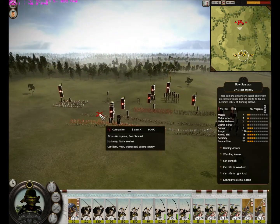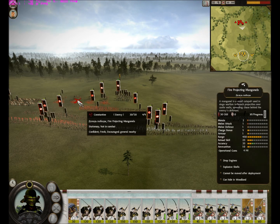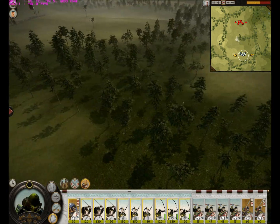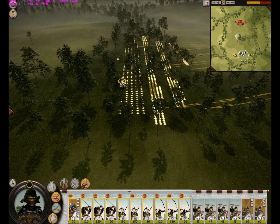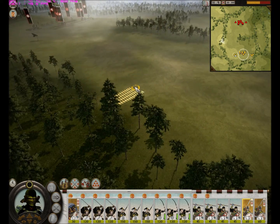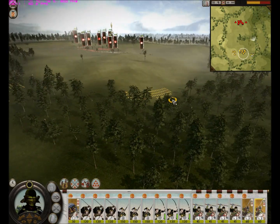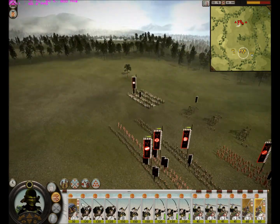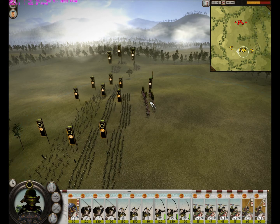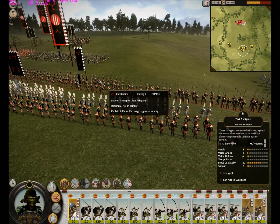Hey guys, it's L9S here doing another Shogun 2 online battle commentary. I recorded this battle live and I'm doing commentary over it now. Let's take a look at my opponent's build: he has two units of matchlock warrior monks, two units of Yari Ashigaru, a few spears, a fire mangonel, and he decided to camp. He also had two units of Yari cav.